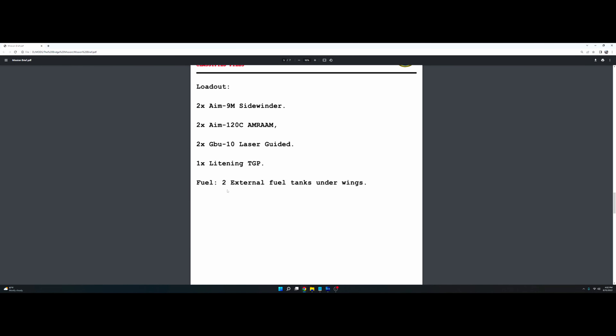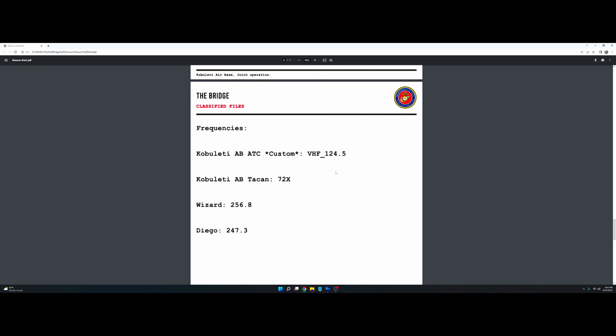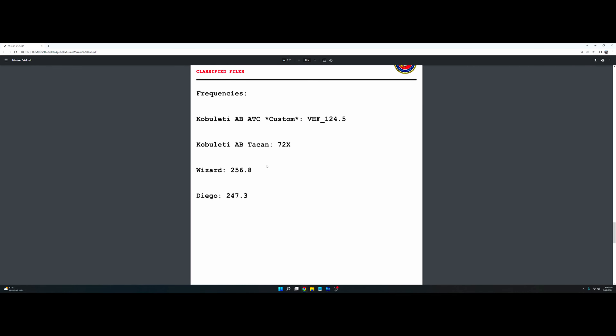You've got two bags of fuel. Your frequencies: Cobaletti - he put custom in there. VHF one-two-four point five, TAC on 72 X-ray. Wizard is two-five-six point eight. And Diego is two-four-seven point three.